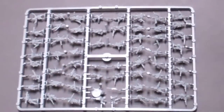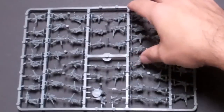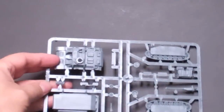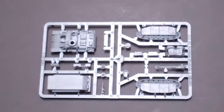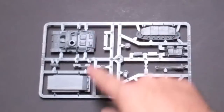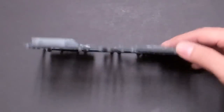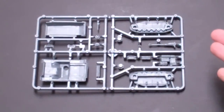You get two of those sprues in the box set — that takes care of your German infantry. For the StuGs, you get three of these frames. Same thing: you get the two sides, the top, the base, all the little top details, the gun, equipment. You get three StuG frames total.